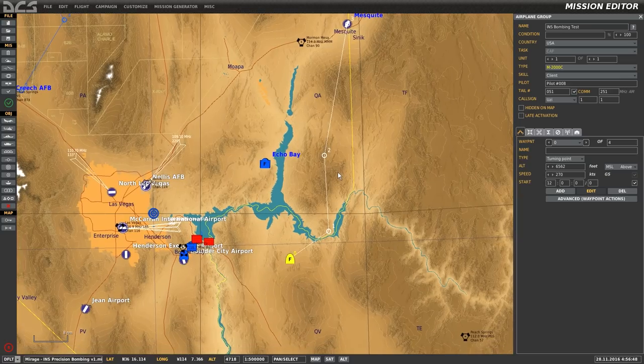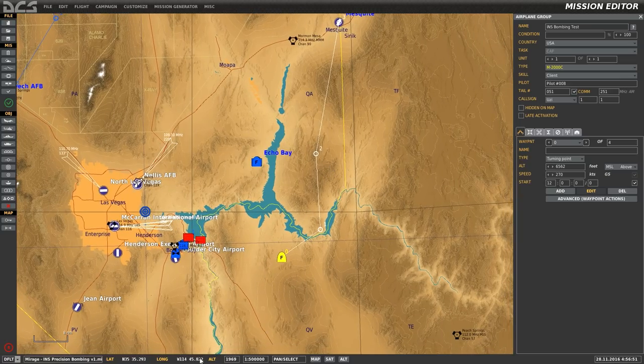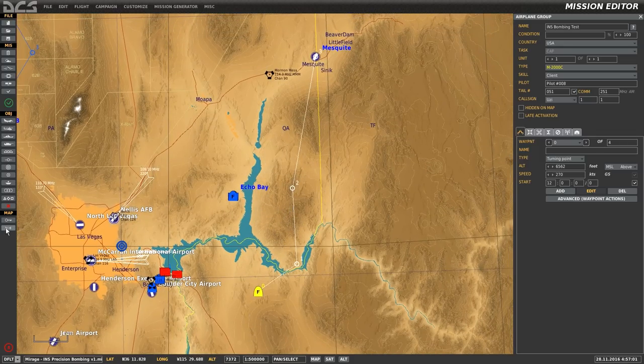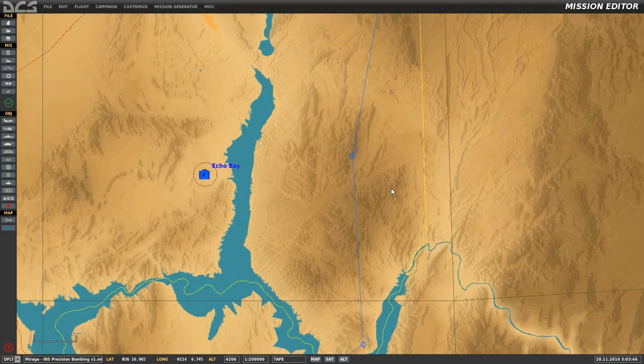We're going to use two tools. At the bottom of the screen, you have ALT, which designates the altitude of the cursor position. We'll also use the ruler tool. To use the ruler, hold left-click and drag to see the distance and bearing between two points on the map. For example, if we make our second waypoint the IP, we hold left-click and drag it towards the target to get the distance and bearing. We need this information to make a BAD waypoint offset.